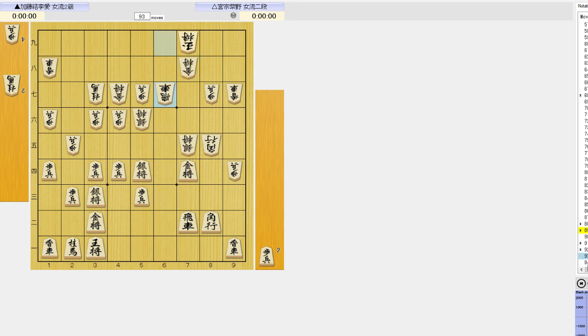And if the rook takes, then what? Yes, 6-6 pawn. Rook takes, and now 6-5 silver. Instead of this, 6-5 pawn also looks strong but it allows black to nebati.